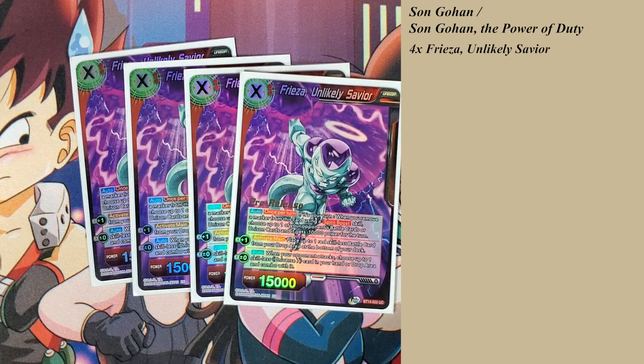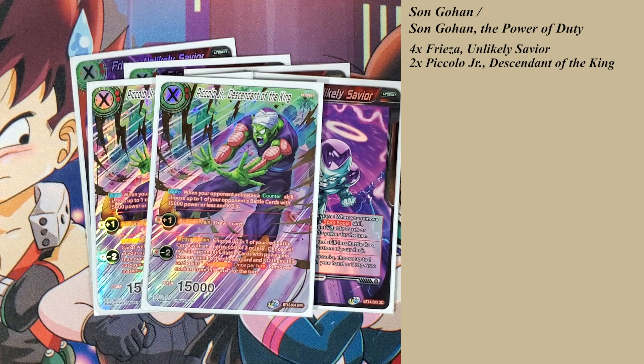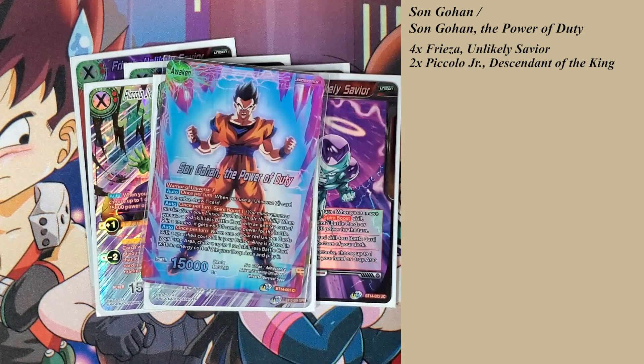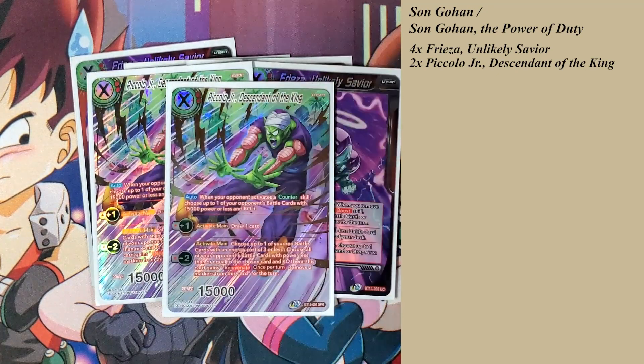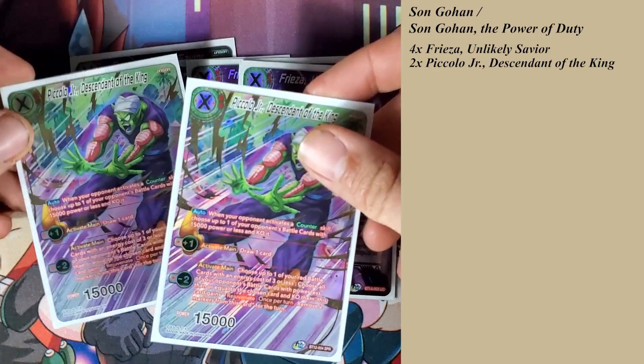I also run two more unisons which I think is the best red unison out there. Its auto — when your opponent activates a counter skill, choose one of your opponent's battle cards of 15,000 power or less and KO it, which is pretty nice. The plus one is a draw, giving you extra cards in hand. The leader's once per turn draw doesn't specify whose turn, so it applies on your turn or your opponent's turn. The minus two lets you choose one of your red battle cards with energy cost three or less, then choose all of your opponent's battle cards with power less than or equal to the chosen card and KO them.